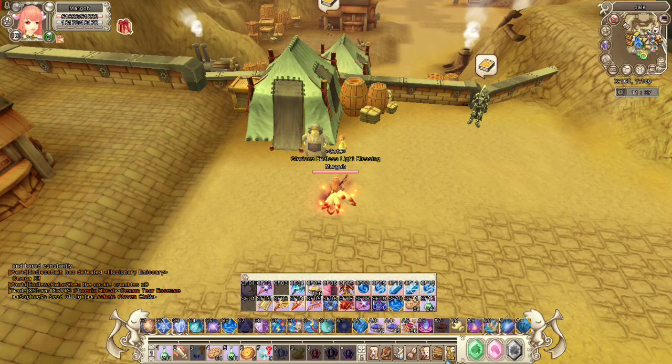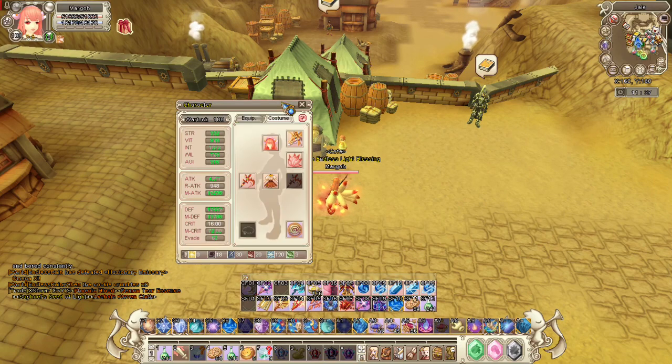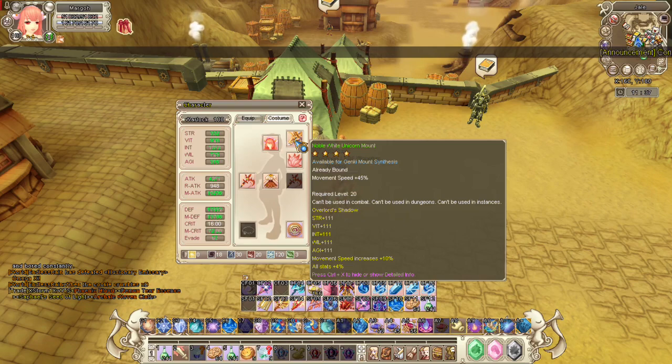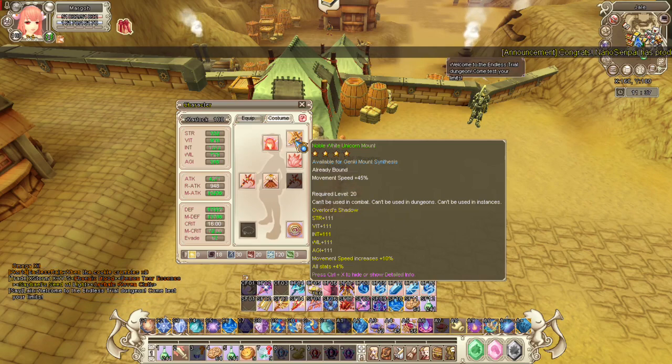Another way is through star mount or mount alchemy. You really don't have to be 5-star — just 3-star will be fine. If you reach 3-star, it gives movement speed 10% and all stats 4%, which is a really huge addition for your defense. I think that's like 240 or 400 defense — I'm not really sure, but that's another way to increase your defense.